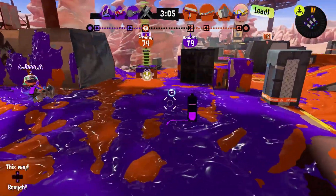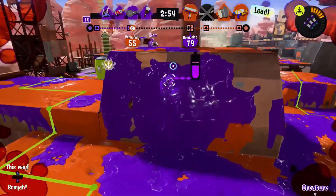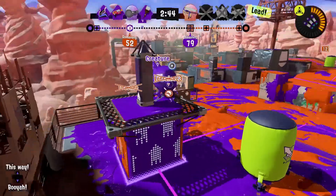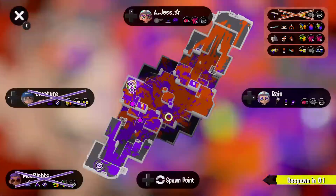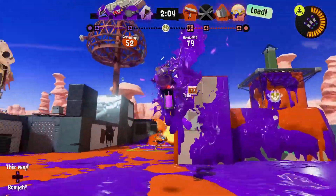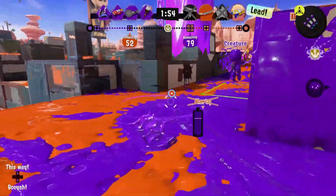He's going to ink strike the tower. The good news is if they get the lead, my Last Ditch Effort will activate. The bad news is I can't hit — okay there we go. Who's left? Get the sloshing machine out of here. Just going to ink strike their side.